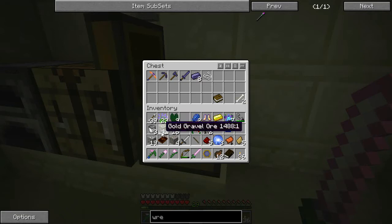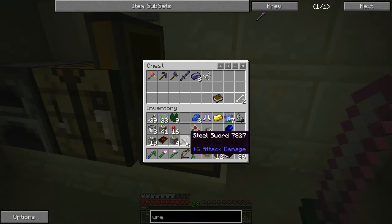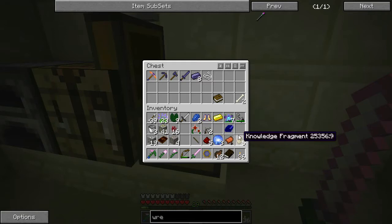While I was out running around, I also found 41 gold gravel. That is amazing. I also found a steel sword, which I'll probably go ahead and keep. I found three more Infinity Orbs and some Knowledge Fragments.